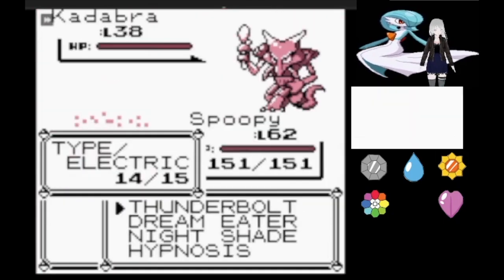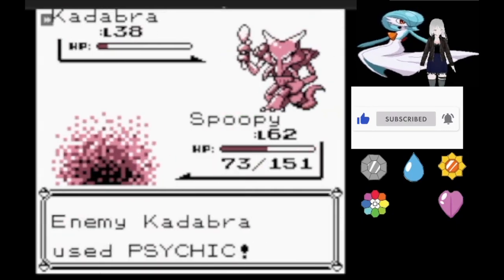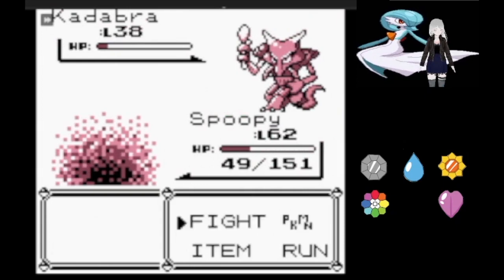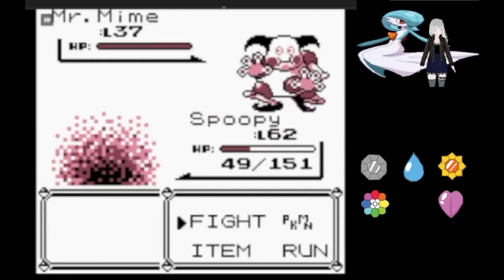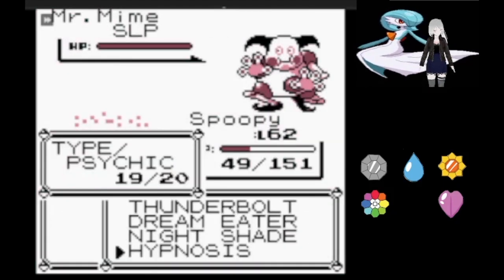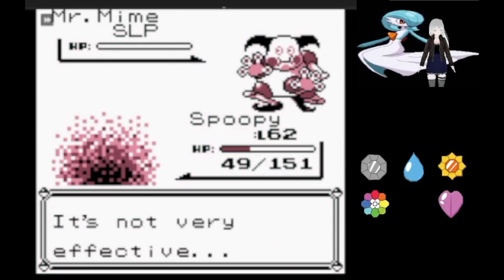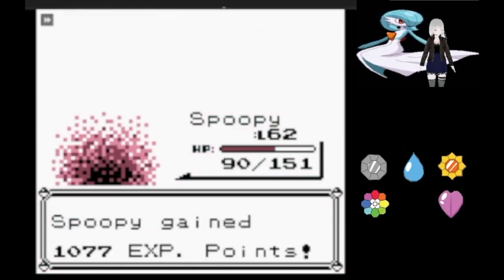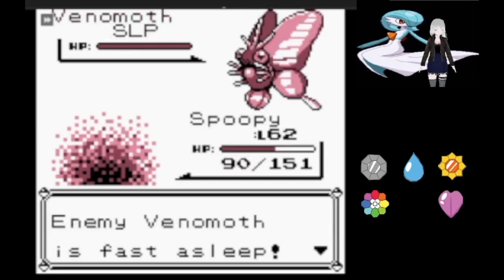Now we're on to Sabrina — the easiest gym in Kanto. Kadabra managed to survive a Thunderbolt hit but hit us with a crit Psychic, which we tanked. Mr. Mime — we immediately hit it with Hypnosis, which meant it didn't do anything, and then we hit it with a Dream Eater which managed to crit.